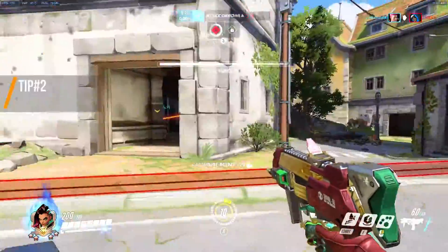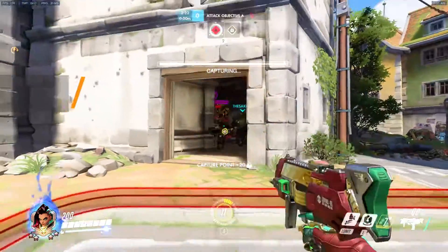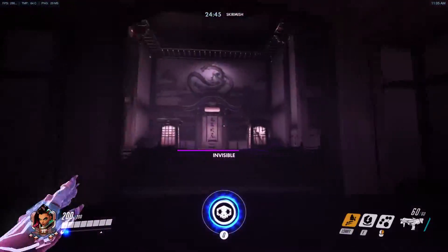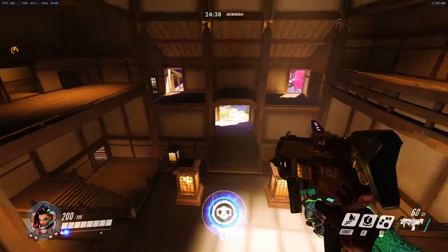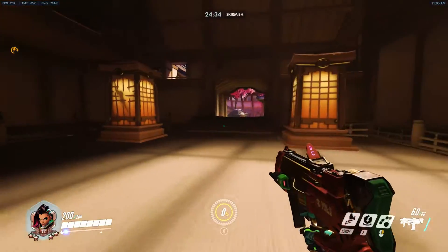Tip number 2: Ultimate positioning. On some maps such as Hanamura, there are some spots that you can position yourself in to get off the perfect EMP. You can go in stealth, use your translocator to get up here, and just wait until your team is ready to move in, then pop your ultimate at the right time to hit everyone who's defending the second point. It's extremely hard to defend against since it's unexpected.